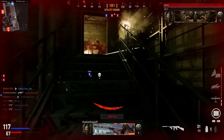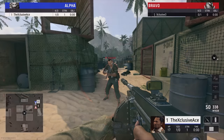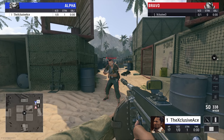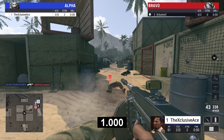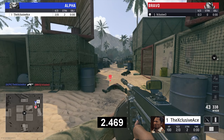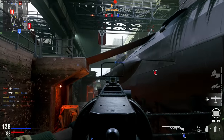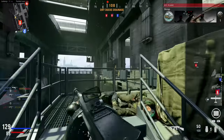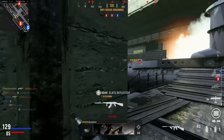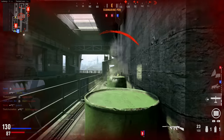I also wanted to see if frenzy helps with how long it takes you to go from - in this example at least - 17 health up to 100 health once that healing process starts. Without frenzy, going from 17 health up to 100 takes about 2.5 seconds, and with frenzy it's also about 2.5 seconds. My examples appeared a little bit faster, but there are some inconsistencies with frame rounding, and since I'm using the CODcaster view there might even be some latency involved - so I'd consider these effectively equal at about 2.5 seconds.